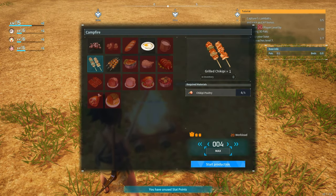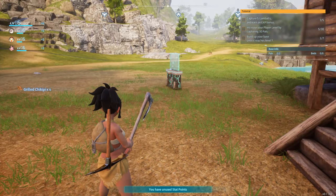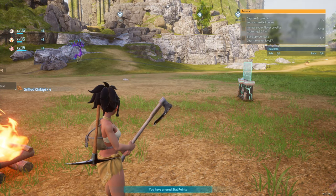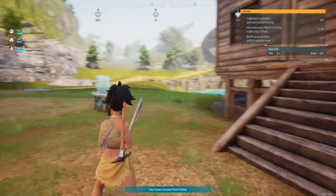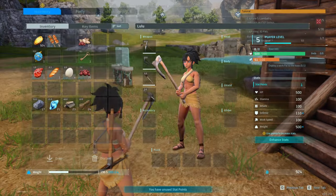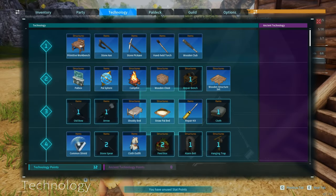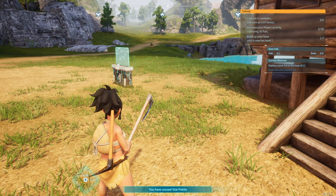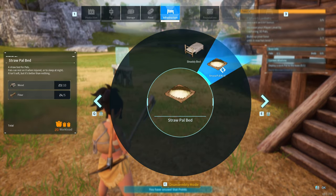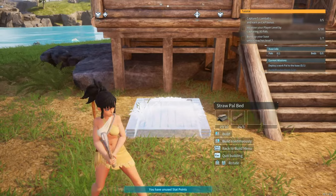Let's cook some of this clucky meat — awesome. We need to capture five more lamb bells and make a pal bed. I have to learn pal bed first — learn, okay there we go. Pal bed takes fiber and wood.